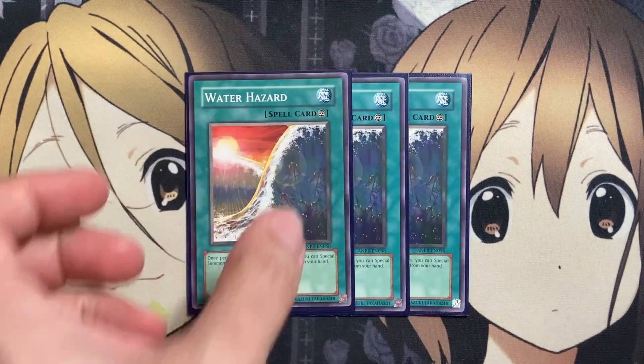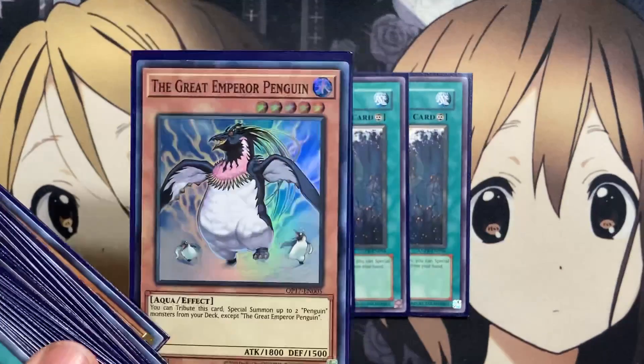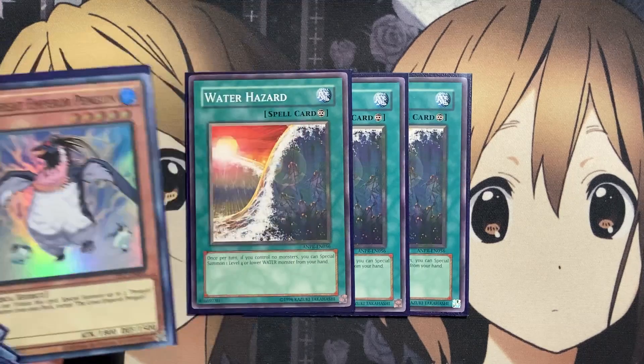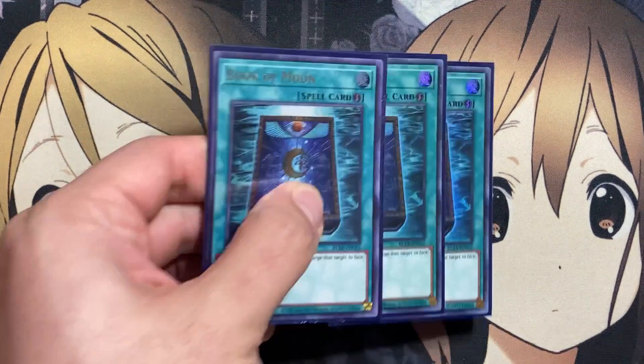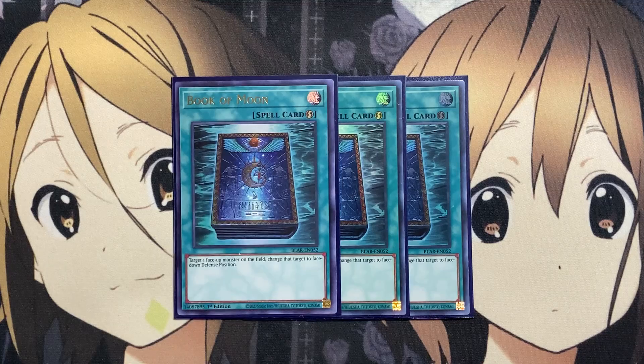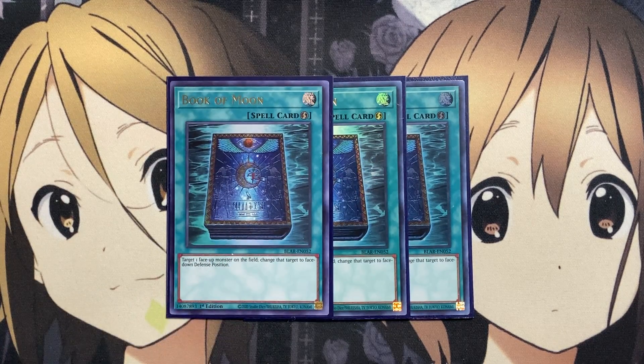For more special summon power, we also run three copies of Water Hazard. If you control no monsters, you can special summon one level 4 or lower water monster from your hand. This means you don't even need to use your normal summon — you can reduce the Great Emperor Penguin's level with Royal Penguin's Garden and then special summon it with Water Hazard. I also run three copies of Book of Moon to recycle your Penguin flip effects, and to disrupt your opponent's plays or reset your own. I decided on Book of Moon over other Book variants since it doesn't give your opponent draws or require a discard.